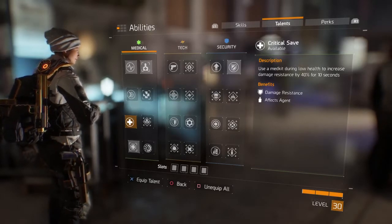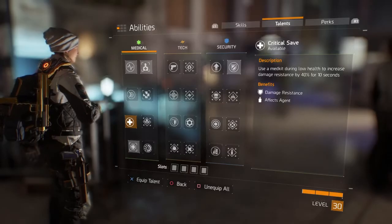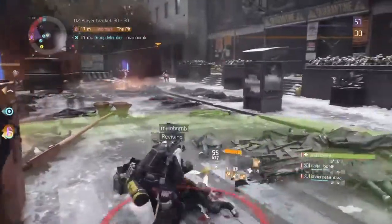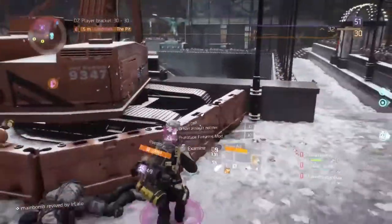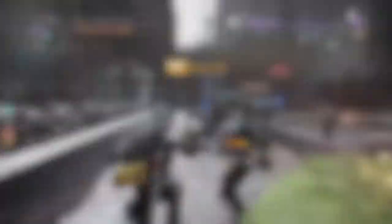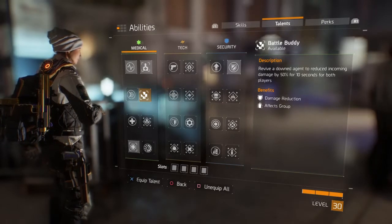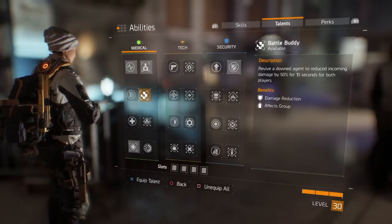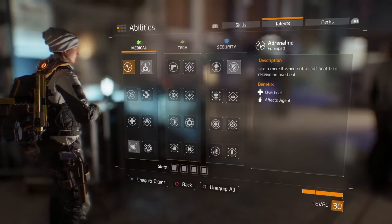There are other talents that may be more your preference depending on how you play, but this is my ideal setup. Some people say critical save is the most important — use a medkit during low health to increase damage resistance by 40 percent for 10 seconds — but if your skill cooldown is quick enough, you'll always be healed and rarely at low health, making it almost a waste of a talent. There's also battle buddy: revive a downed agent to reduce incoming damage by 50 percent for 10 seconds for both players — handy, but not needed if your teammates aren't getting downed.